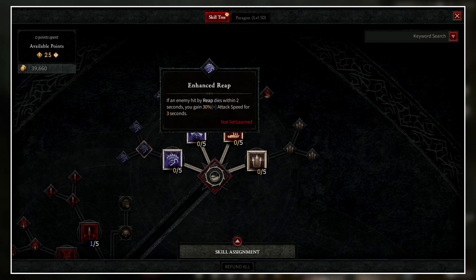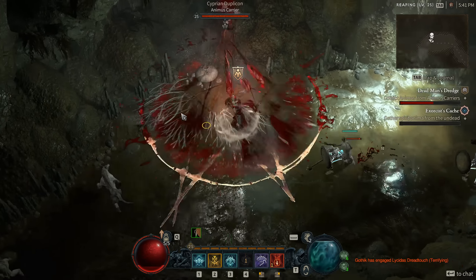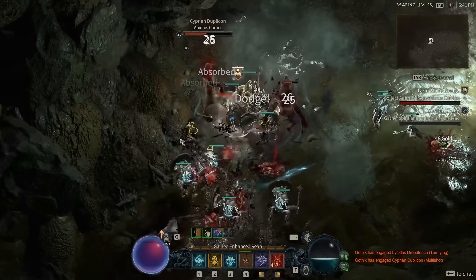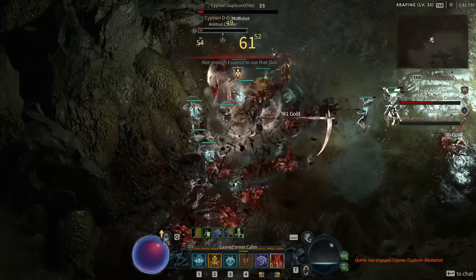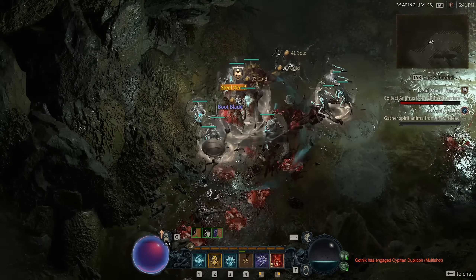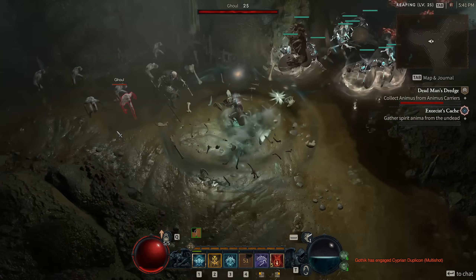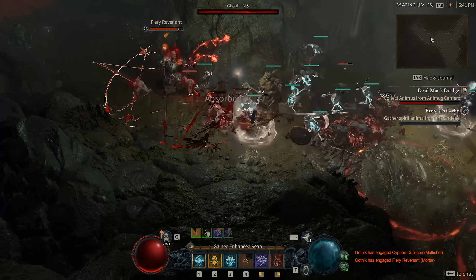An example upgrade for Reap is: if an enemy hit by Reap dies within two seconds, you gain 30% attack speed for three seconds. You don't need to kill the enemy with Reap — they just need to die within two seconds of being hit, and it gives you this massive attack speed buff. This is another reason why Reap is going to be used so often, especially when farming big groups of enemies or doing dungeons with a lot of enemy groups.